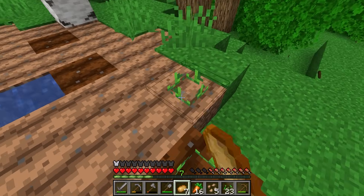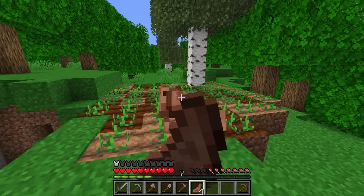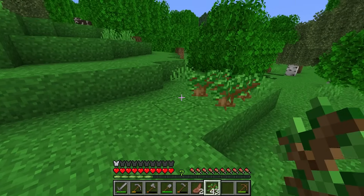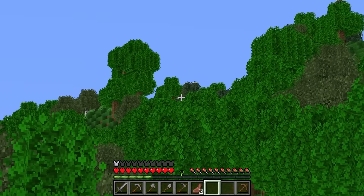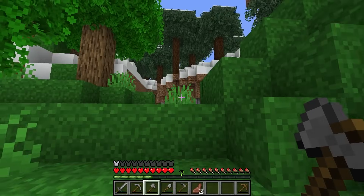I'm going to make a little farm to plant the crops we looted from the village, because at the moment this is our only source of food — and dying of starvation would be kind of embarrassing. That should be pretty good. Now next up, I'm going to plant a few of these saplings. I do have a little build in mind and I'm definitely going to need some of this wood later. We'll put a dark oak there and plant a bunch of these along here.